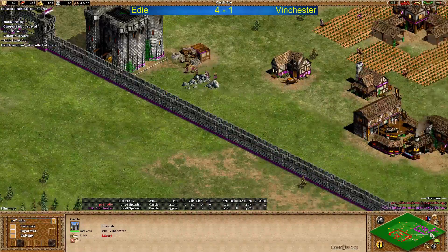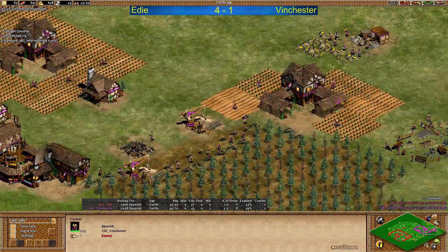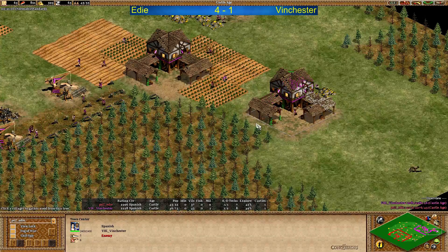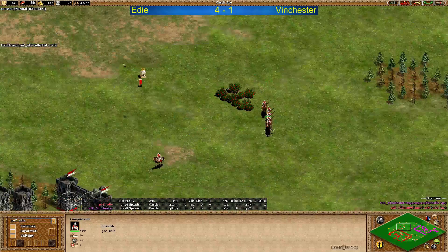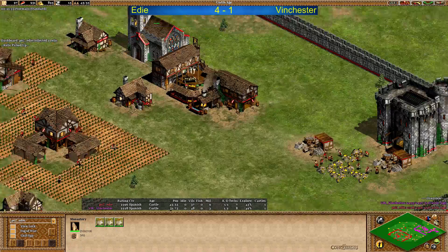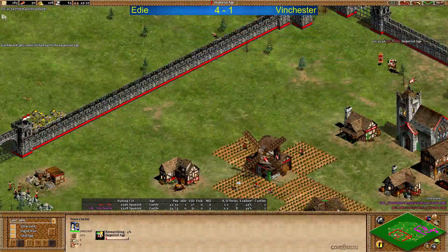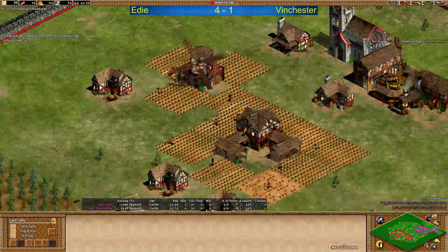Winchester with less army has to go back for now. Eddy has 9 military units, therefore Winchester has 6 more villagers - 2 TCs against 1. TC number 3 also coming up on the gold. Eddy now with a lot of Conquistadors is going to secure the relic. He stopped Conquistador production because he's probably bought a lot of food - food prices going up, skyrocketing. And up to Imperial Age we go - clicking before 22 minutes, 21:46 actually. Very nice time.